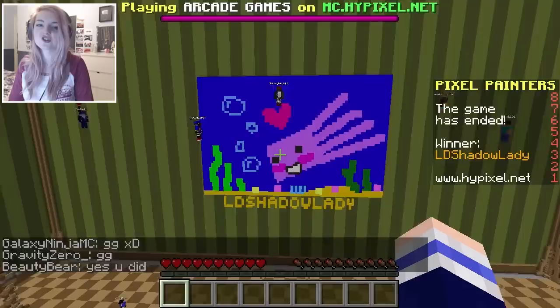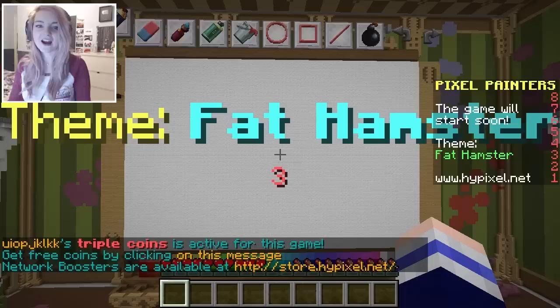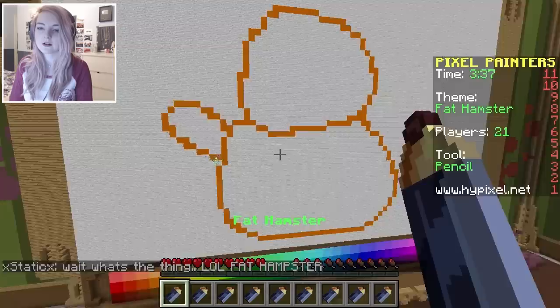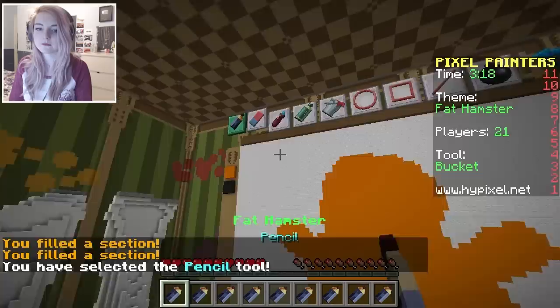So for the final round of today's video, the theme is gonna be fat hamster. Good luck to you all, may your hamsters be fat and well drawn. Fat hamster, yay! This guy's like lol! I'm gonna go for a little orange hamster — that would be cute. With chubby cheeks! Here's the face first of all. He's such a fat hamster! I'm only like 30 seconds into this drawing, but I can already tell that it's not gonna be a good one.